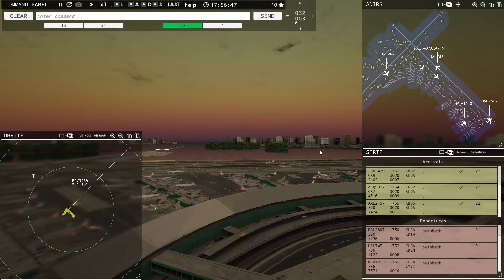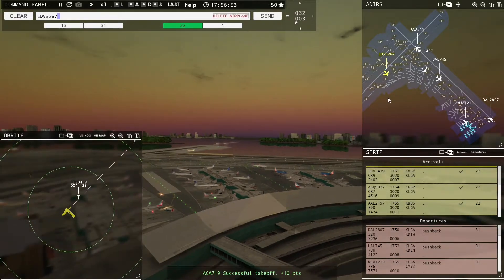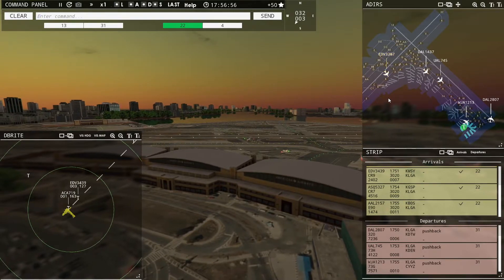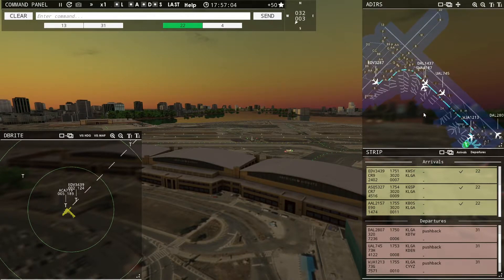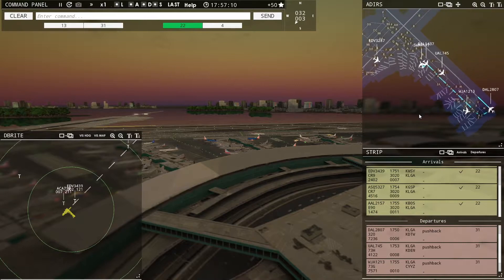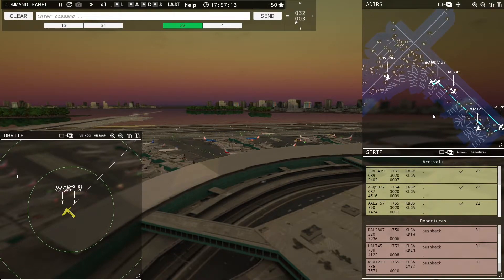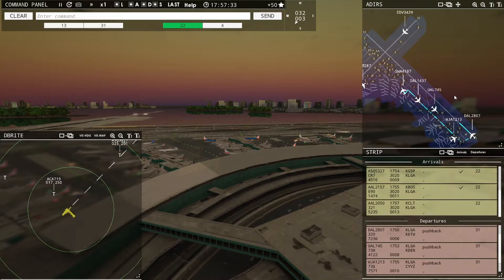We've picked up traffic for sure. We do have nice spacing for our next arrival. Endeavor 3287, taxi to terminal via Alpha. Southwest 4187, pushback approved, expect runway 31. There's something about these airports that seem small but are also kind of busy that I really enjoy. The other one I think of is San Diego — I'll tell you about that one. American 2050 with you, runway 22.